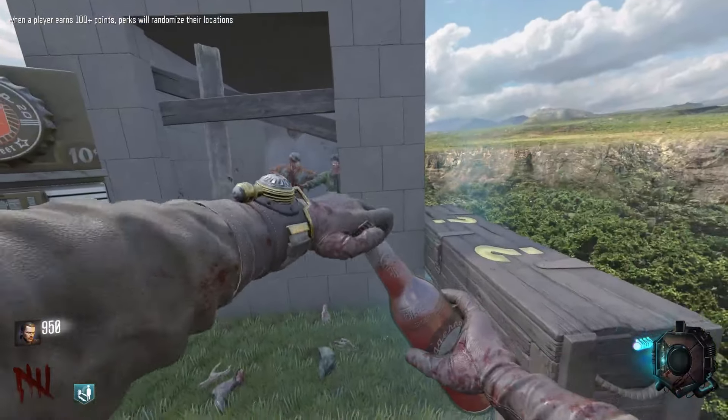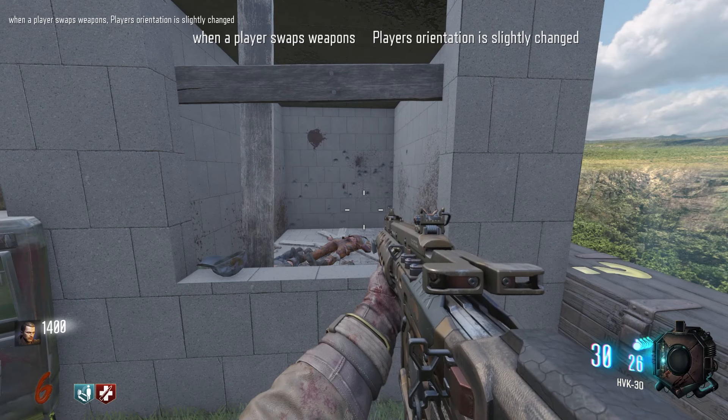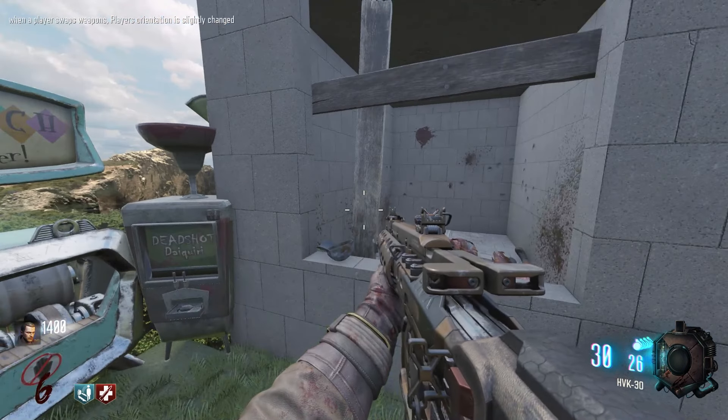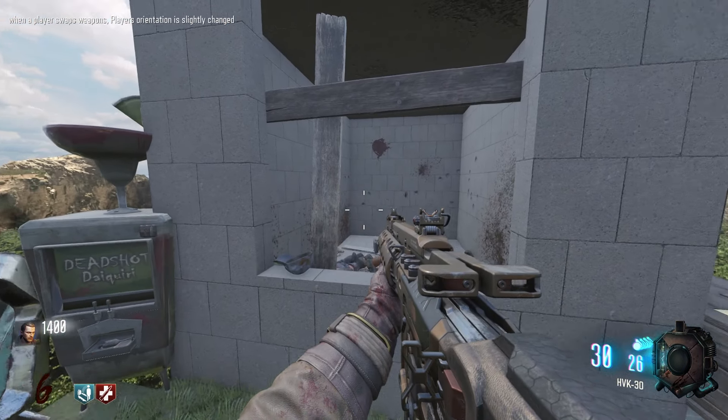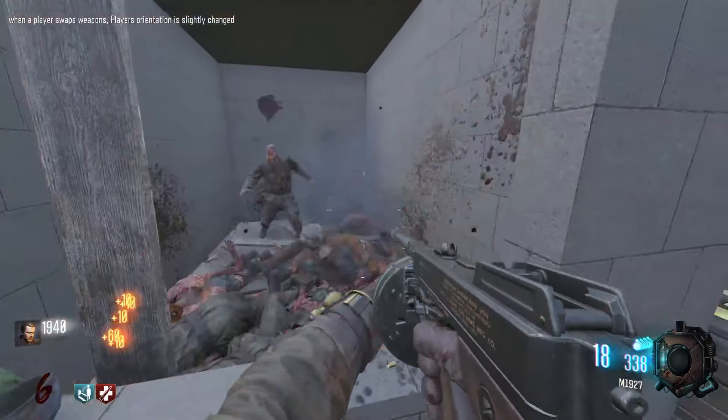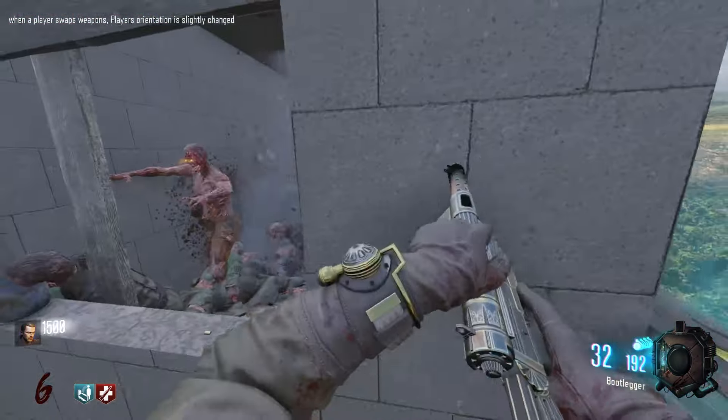Where's Juggernaut? Right there. Losing perks on the smallest map. I think our goal is to probably pack a punch as soon as possible. When a player swaps weapons, player's orientation is slightly changed. Oh, that makes my eyes go funny. The bootlegger — I'll take that.